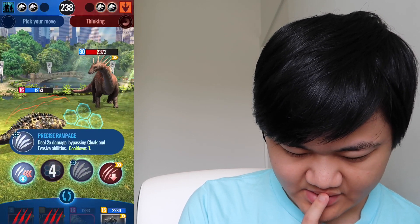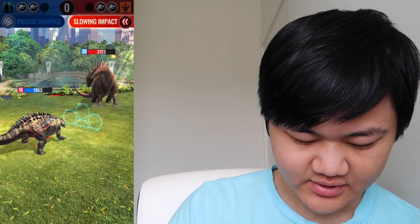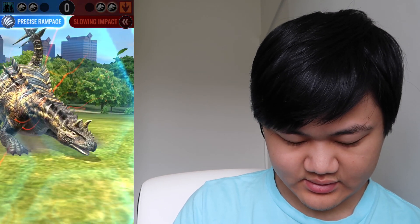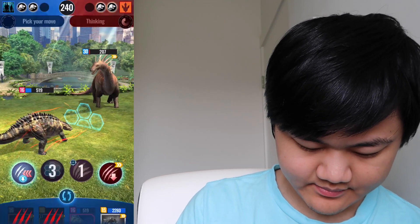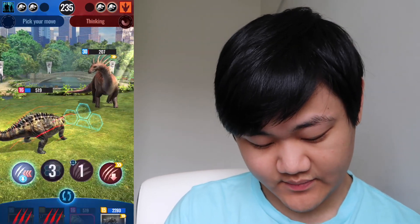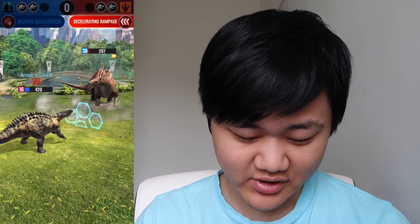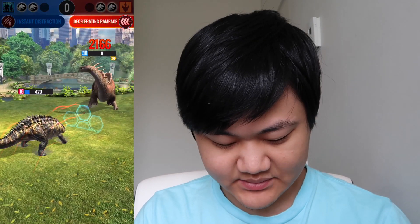We're going to go for Precise Rampage here, and then Instant Distract. Yeah, we should be good. 2280 — nope, we'll have to go for Instant Distract then, which should be good. We still have like 500-something HP, we've got armor, a shield and strength — we're gonna survive. Yeah, it barely did anything. Looks like it was successful.